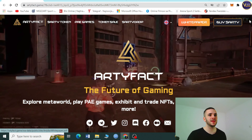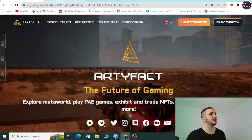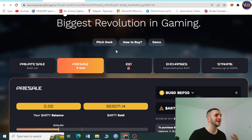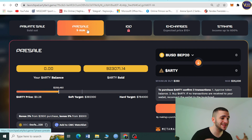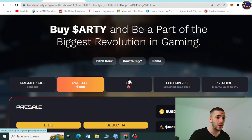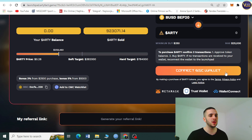Right here we have a 'Buy RT' button, so you can press it and be redirected to their launchpad where you can catch their pre-sale. Their pre-sale has recently started, and after pre-sale they will do an IDO — initial DEX offering. Right now the pre-sale is on the launchpad, and you can exchange BUSD or BNB for ART and connect your BSC wallet.